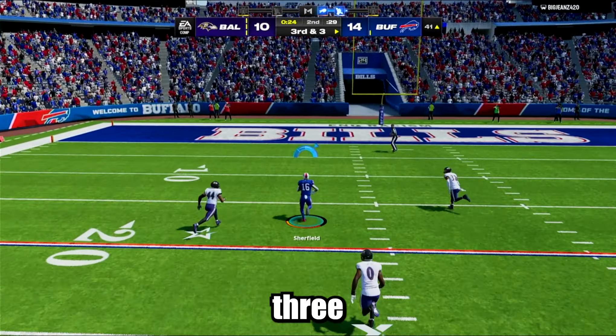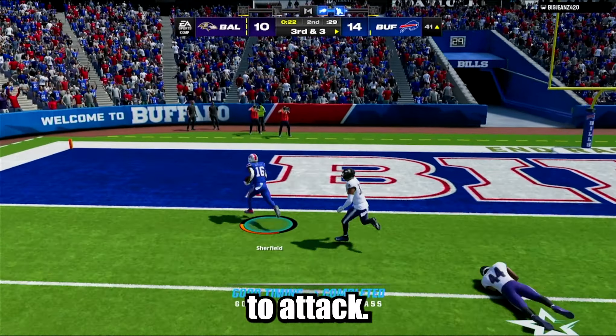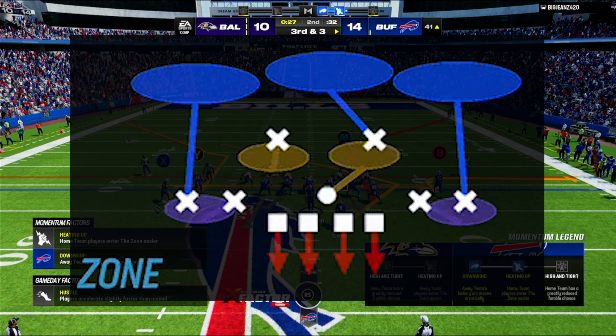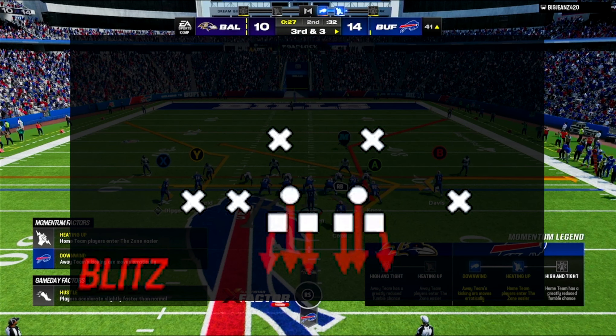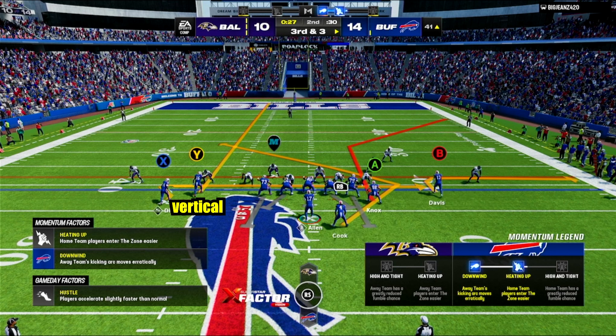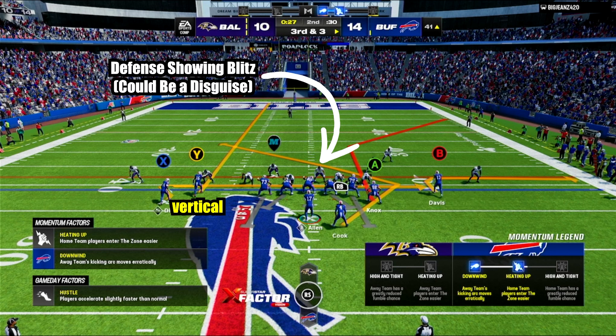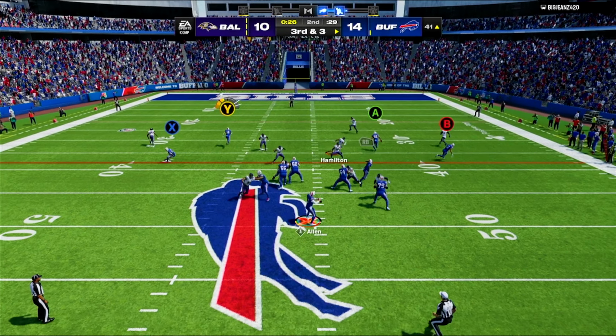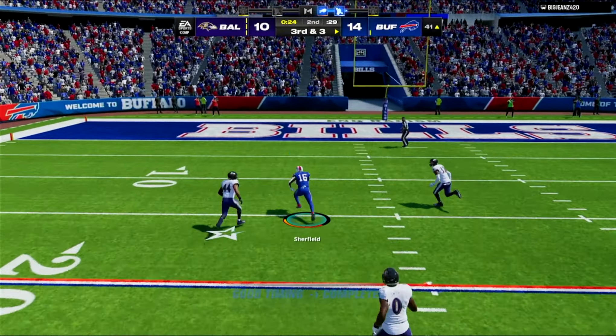Also note that against a cover three, the seams are a perfect place to attack. The seams are in between the hash marks and the numbers. In this play, my opponent was playing a lot of cover three in all-out blitzes, so I kept all my man-beating routes on the field while changing the slot wide receiver to a vertical in case this was a disguised cover three. When I snapped the ball, you will see that the defense dropped back into a cover three, which led the seam route to be wide open for a walk-in touchdown.